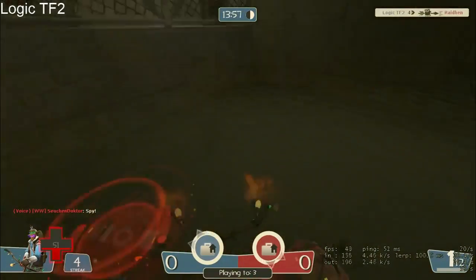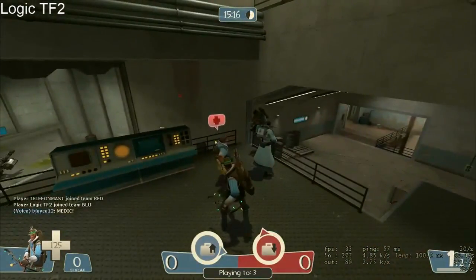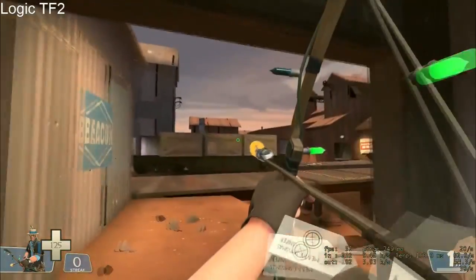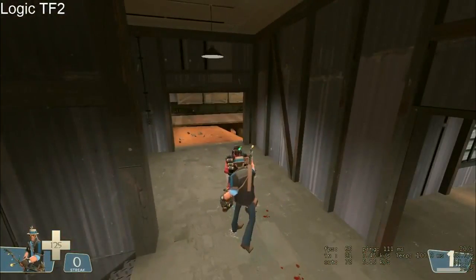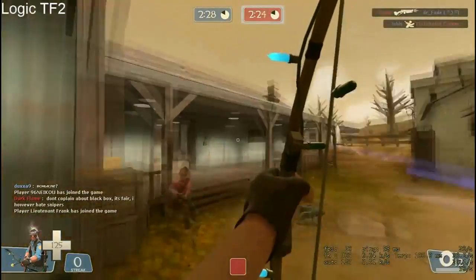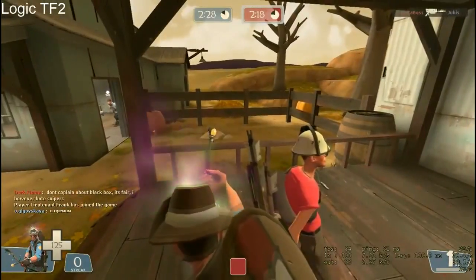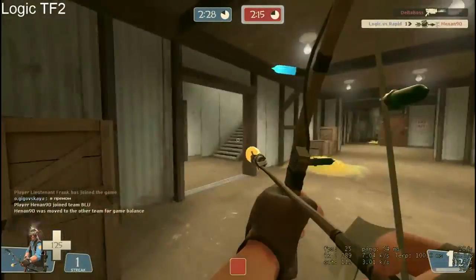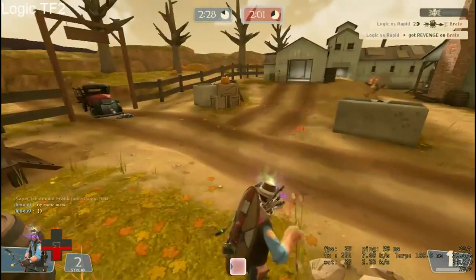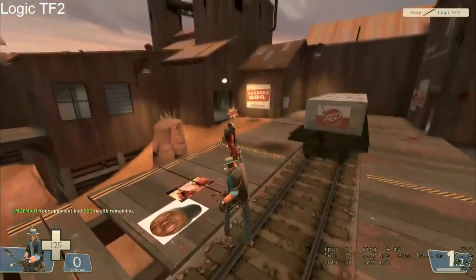Moving on to the third tip: do not have taunts equipped. Earlier on around 45 seconds in, you might notice I have taunts equipped — you don't want that. Having the taunt menu means you have to press that G button again, which makes it longer. For taunt kills you want it quick and clean: press G once and it does it for you. If you have the taunt menu you're thinking 'do I press one for Conga, two for Killer Solo?' — and by that time they're already in front of you and you've missed your chance.